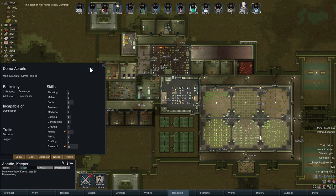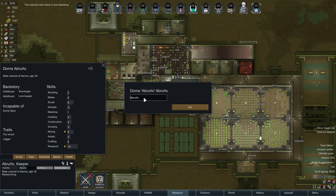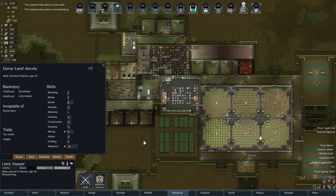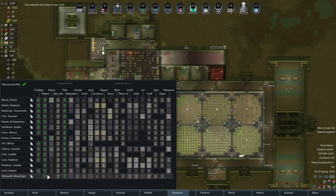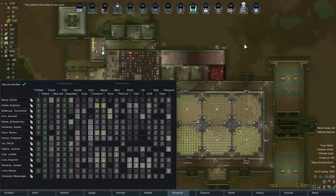And Abruno — your secret name is Laird. There we go. Fantastic. Welcome to the colony, both of you. Let me make sure you are actually set up correctly — yes, you are. Fantastic.